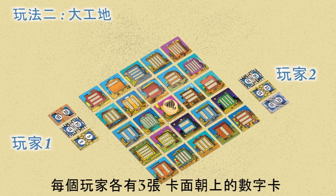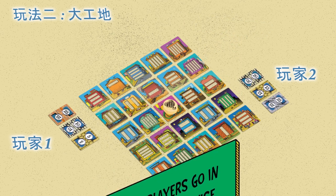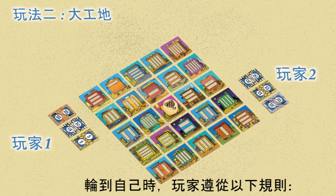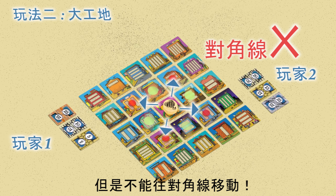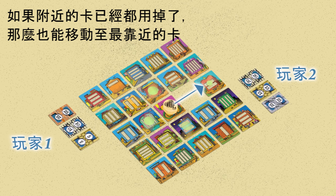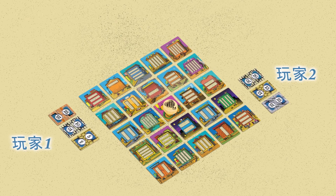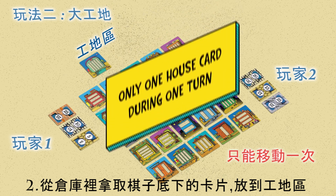Each player gets three number cards face up. The players go in turns clockwise. During his turn, the player does the following: first, move the token to the nearby card — up, down, left, or right. The token can't be moved diagonally. If some of the house cards are already played, then the one closest to the game token is considered the nearby card.